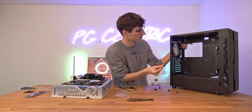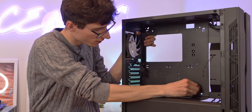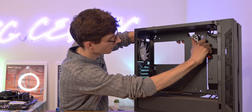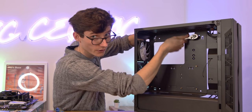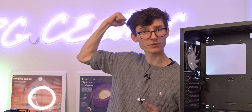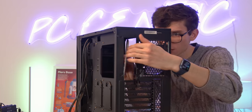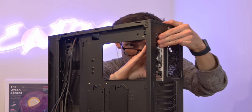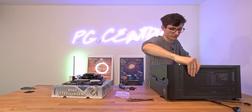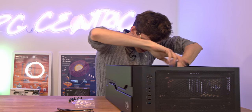Step one is to add the rest of the standoffs to the case so the motherboard can sit upon it. You get three extra gold standoffs in the box which you just screw into place. Next, grab the I/O shield from the box and gently insert it at the back where the large cutout is — this is where you'll plug in your USB ports. Then lay the case flat and lower the motherboard in, lining up the holes, and screw it into place.